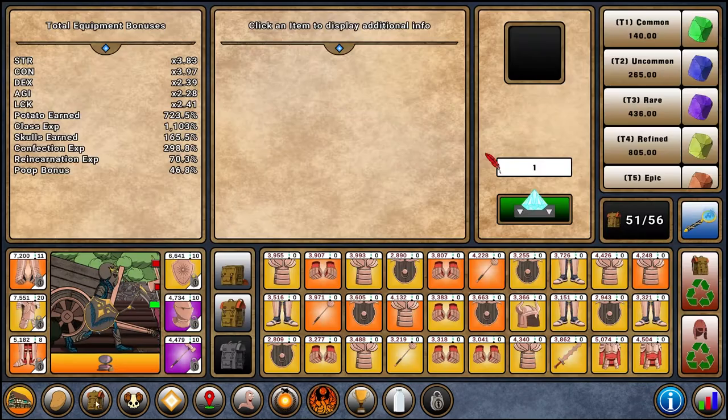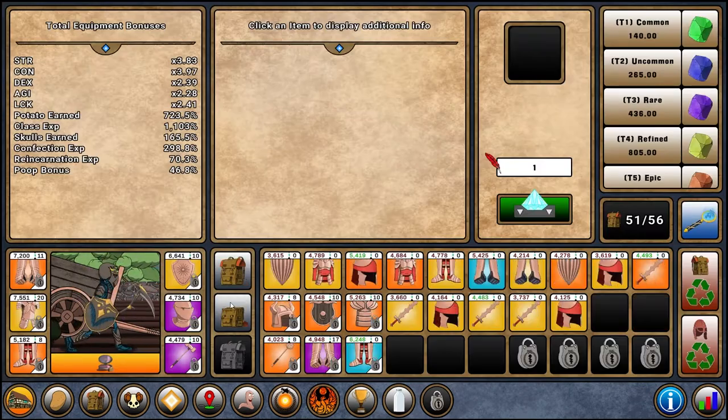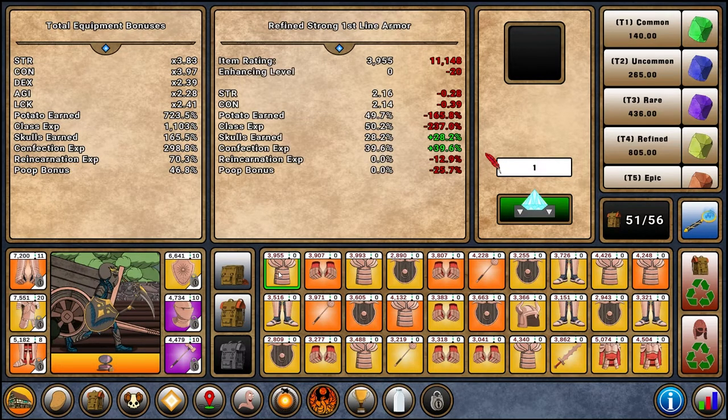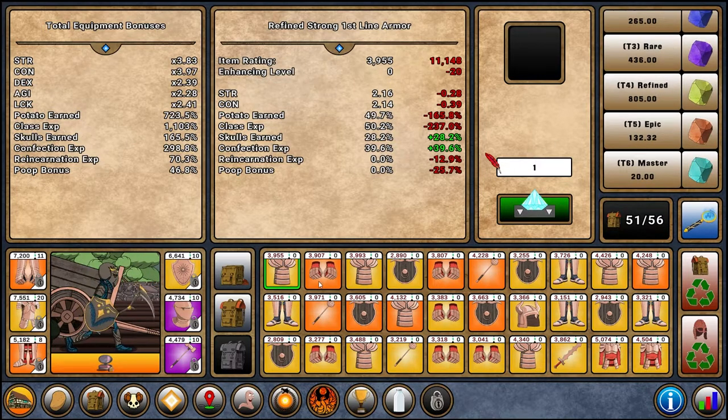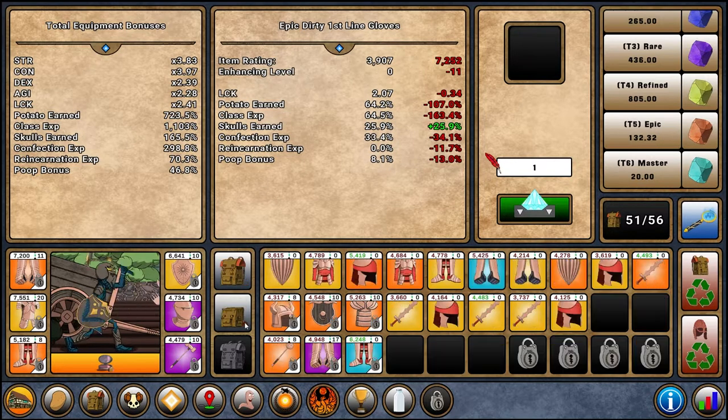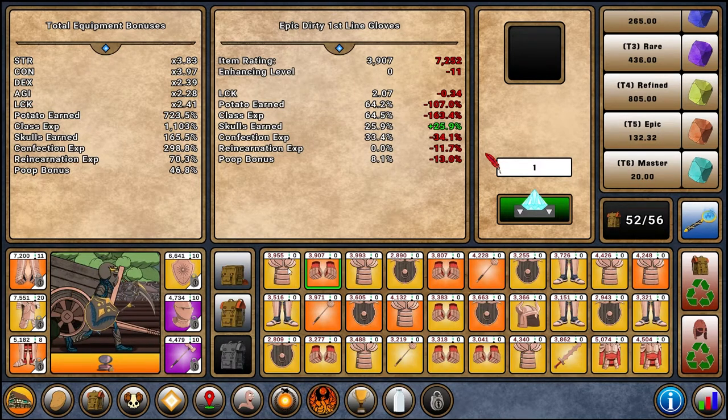Then you'll unlock the inventory, which is straightforward — you will want to equip the best gear possible. The rarities go common, green, blue, purple, yellow, orange, and eventually pink after teal. You want the best stats as much as possible, and you also want to have a second gear set for reincarnation XP, which is helpful when it's time to reincarnate.